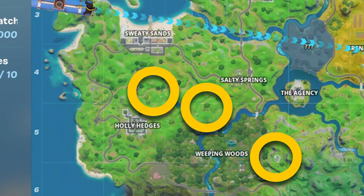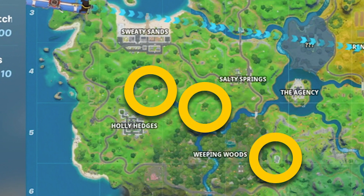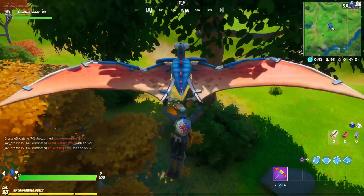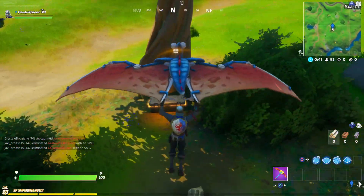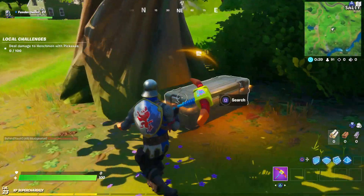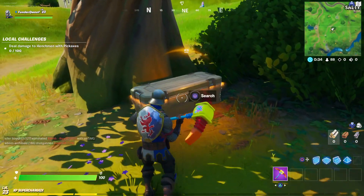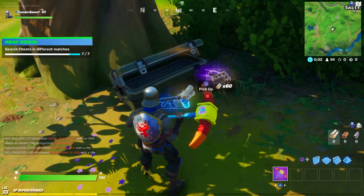The second place where we advise dropping at is at the top of grid C5. Just here you'll see a small bunch of trees, and at the base of the largest tree you will find yourself another henchman chest. This is probably the easiest out of the bunch, but just don't forget to farm some materials before you head out into the open space.